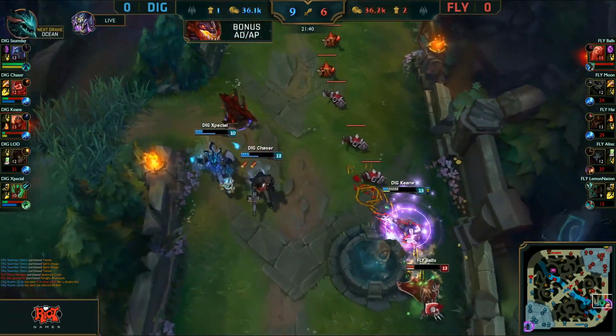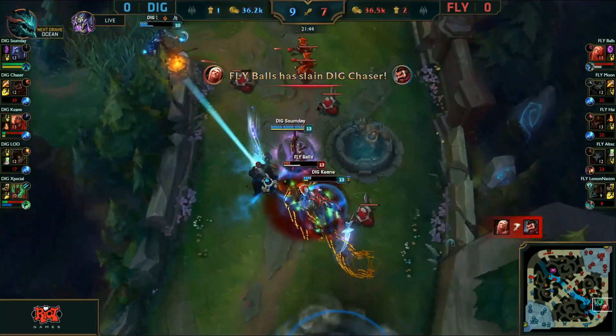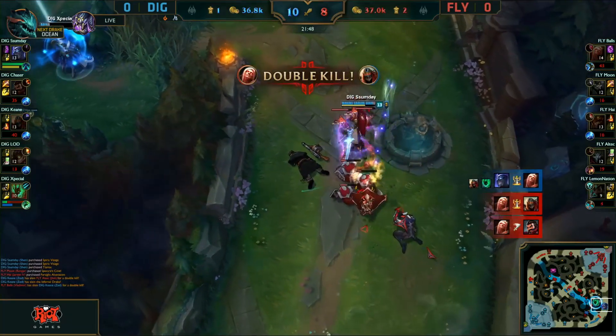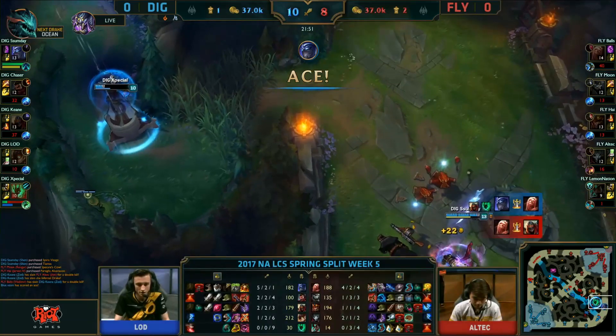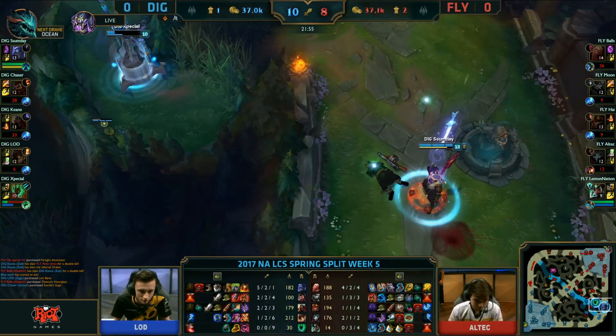And this is the type of game you love to cast, PastryTime, because they are just throwing. Balls is dead here as well, unless he gets Keen first. Good pull — Balls in the play, gets one, needs a few more, gets another — Balls with a double kill, keeps him in it. Alright, that's a fight for you — dead even gold, but both Drakes going over to Team Dignitas.